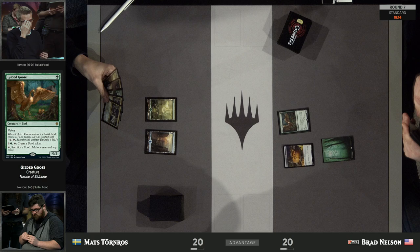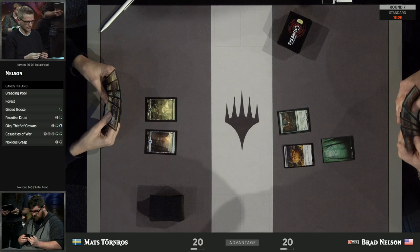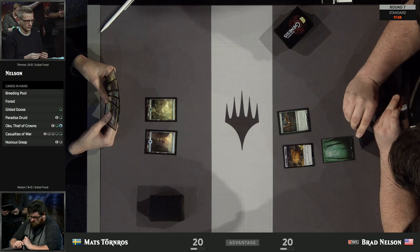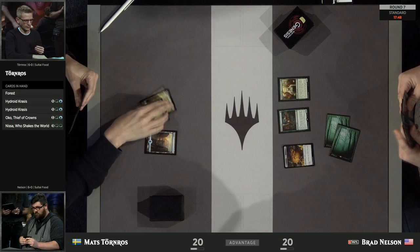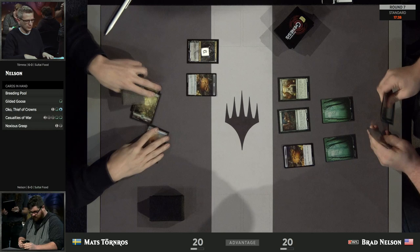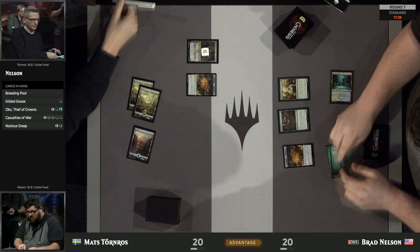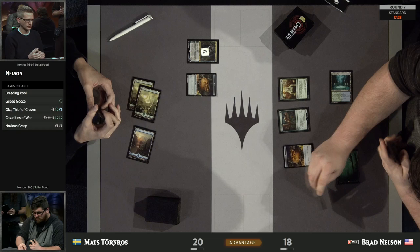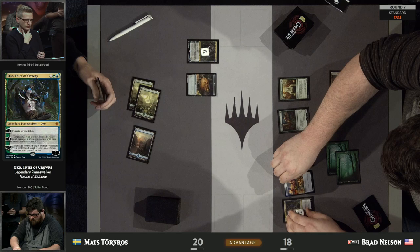Game number three between Brad and Mats is upon us. Brad with the Gilded Goose to kick things off, but Mats looking a little suspicious there with his Island and Forest — maybe Brad thinking about Aether Gust. He doesn't have one though. It looks like he just has a turn-3 Oko. This is the ideal start — every game you just want turn-1 Goose, turn-2 Paradise Druid, which opens the window for a potential turn-3 Nissa Who Shakes the World. But he's got the Breeding Pool and does not have the Nissa — going to have to settle for Oko Thief of Crowns.